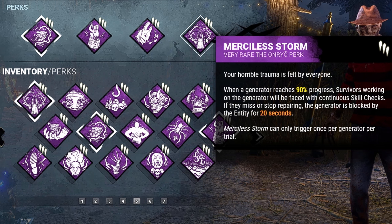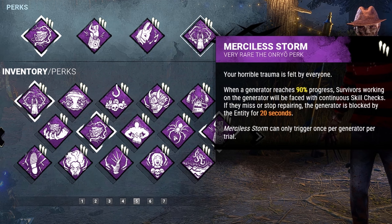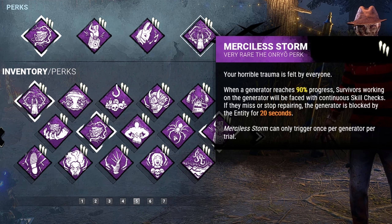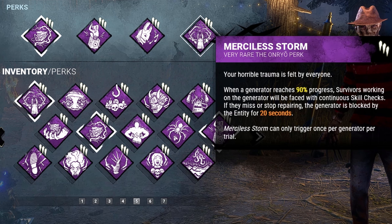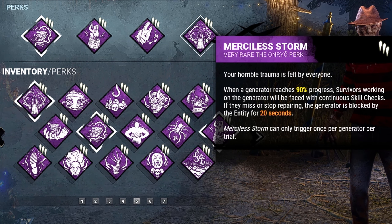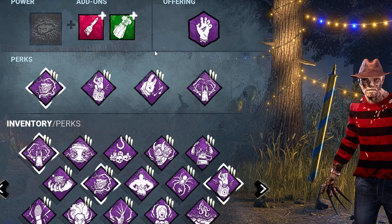Last but not least is Merciless Storm. When a generator reaches 90% progress, survivors working on the generator will be faced with continuous skill checks. If they miss or stop repairing, the generator will be blocked by the entity for 20 seconds.